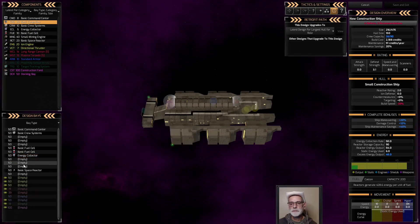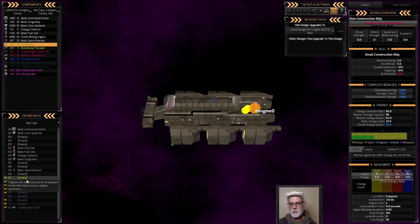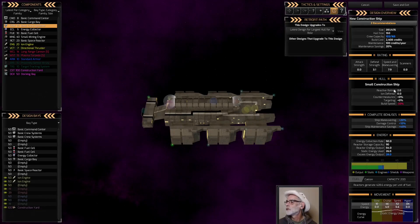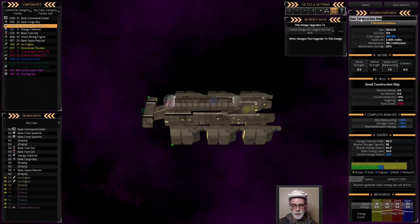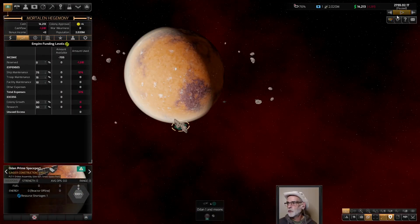We'll grab one cargo bay. We need a construction yard, probably a couple of engines too. Put a pair of engines on. I guess just another crew system. That is it. This ship will function and it will build stuff, which is all I need it to do. And this is a pre-warp operator. We'll save that, and as soon as we see that building tag, we'll start one of those.